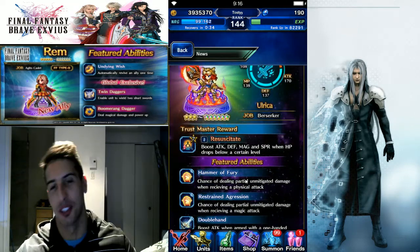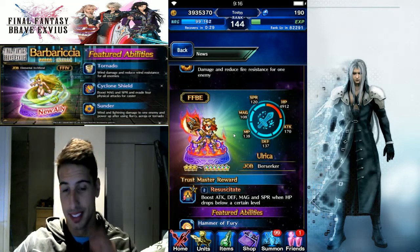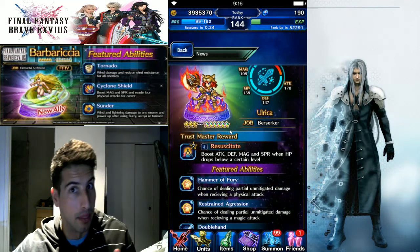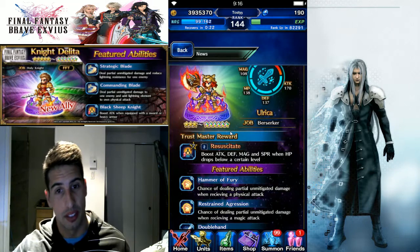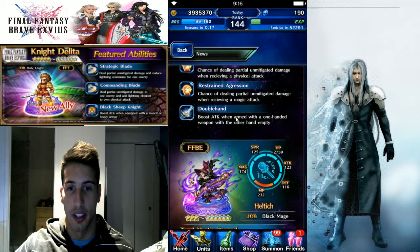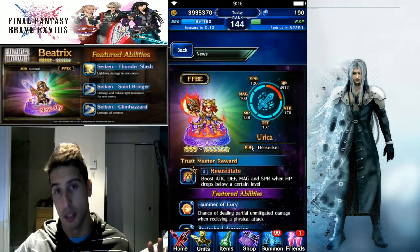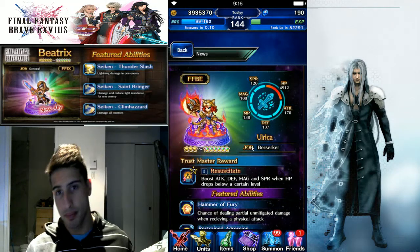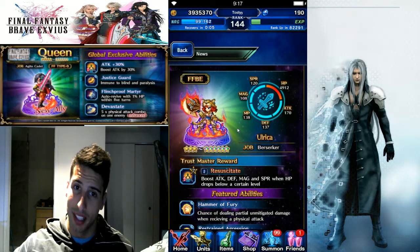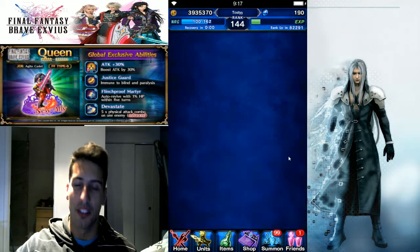Then we get these guys — Alrika and Eltych. Why are they back? And why are they getting a six star? I don't know. They're old units and I'm seriously not a big fan of them being brought back. They could have brought one back and given another three-star slot to someone else, but whatever. Alrika is going into six star and Eltych is going into six star. Maybe they'll be good — I'm gonna wait for the data mine to come out and check their stats.